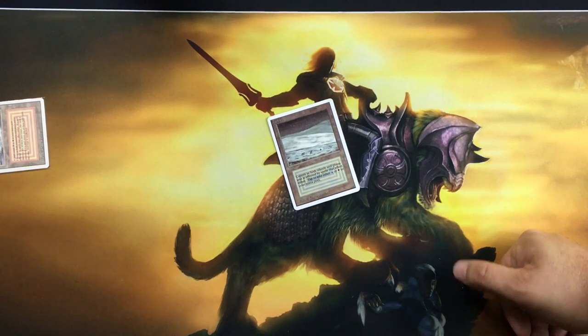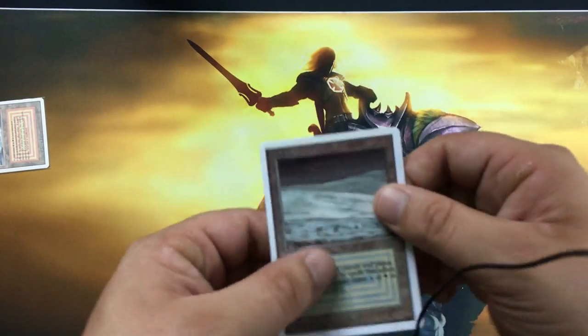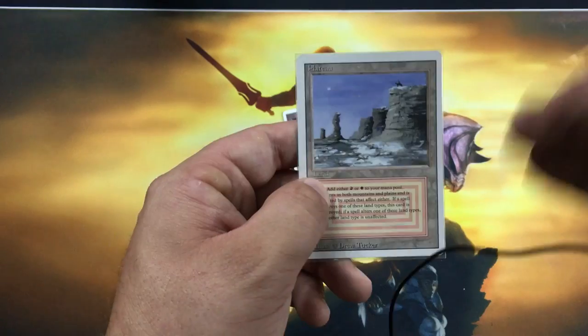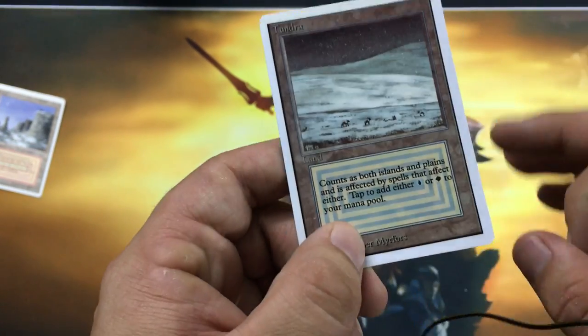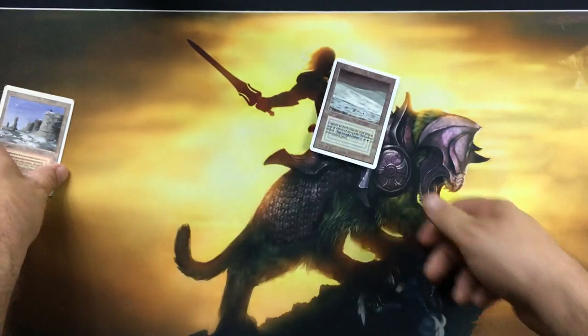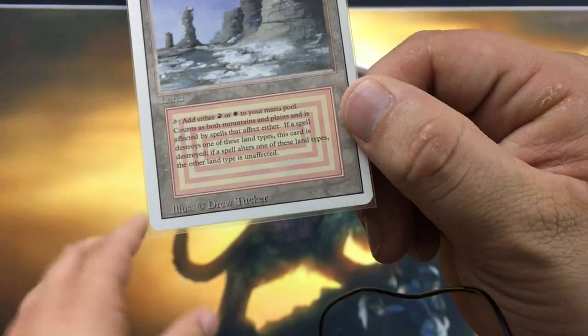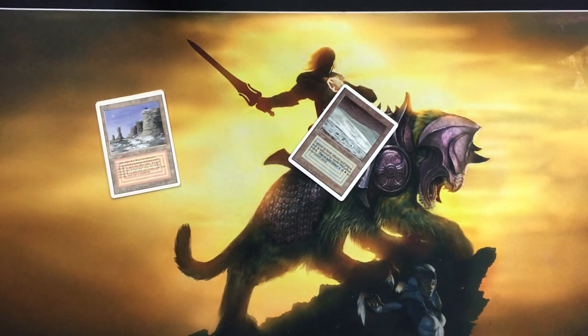I also recommend everybody invest in a jeweler's loupe — they're just a few bucks on eBay. I just moved so I can't find mine right now, but essentially you hold it right up to the card and you'll see the printing pattern. The way real Magic the Gathering cards are printed, they're done in different phases — the black ink is applied last. On a fake, everything blends together as if it was printed in one pass. On a legitimate card you can see a distinct difference between the blacks and the rest of the card, and this is also true for the set symbols.